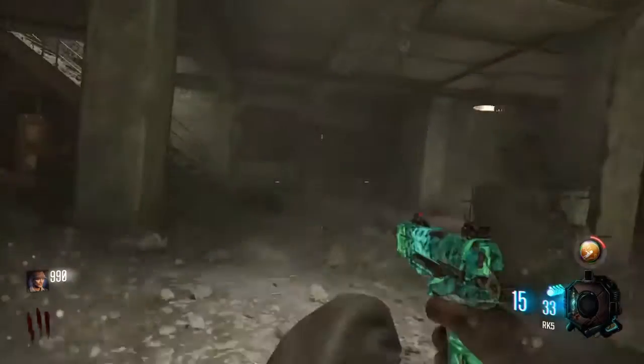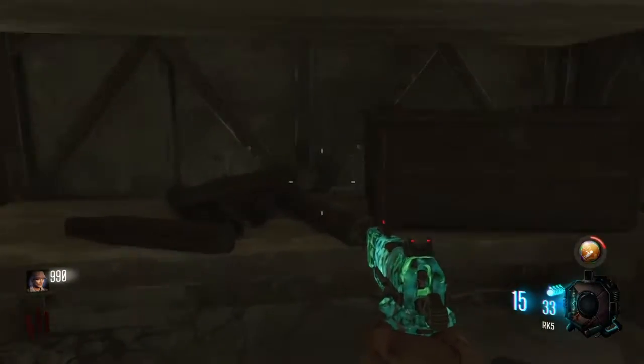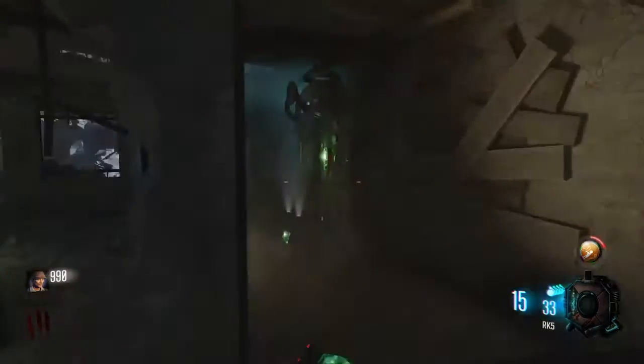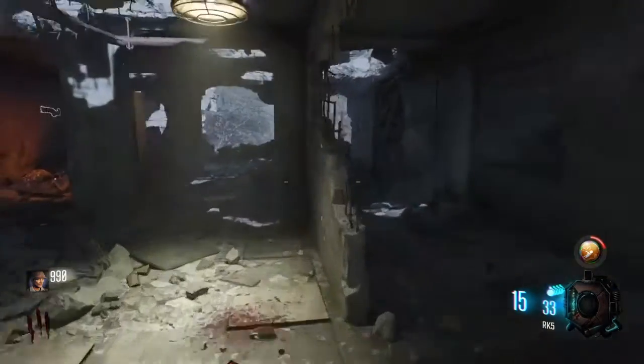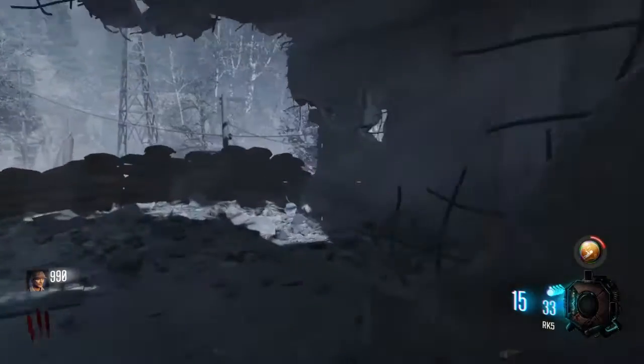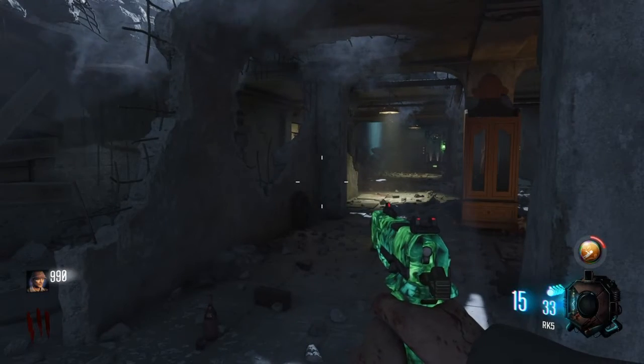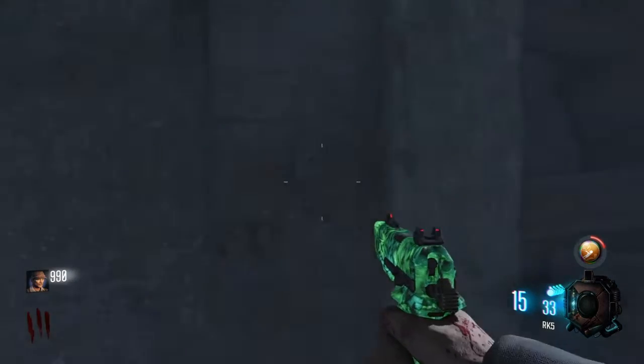The next button is going to be in the help room, up under this little wood board — dresser, cabinet, whatever it is. Just lay down and hold square. The next one is going to be upstairs; go all the way down here and it's going to be right here on the wall. All you want to do is hold square and you will hear this noise. If you didn't hear that, the noise sounds like this.